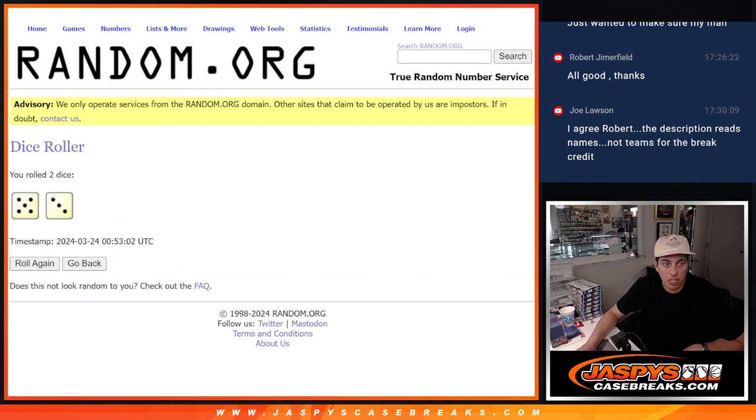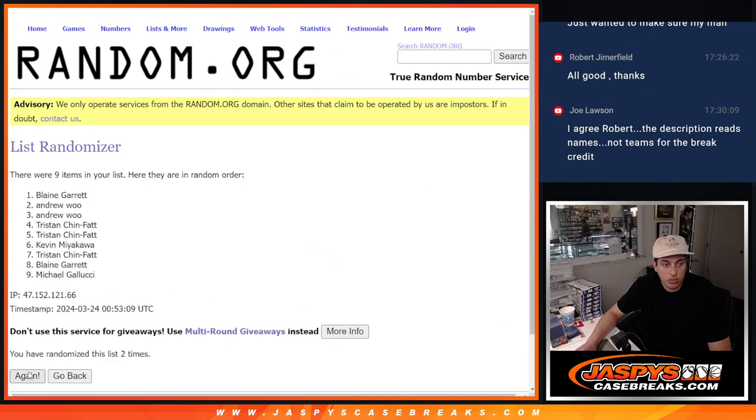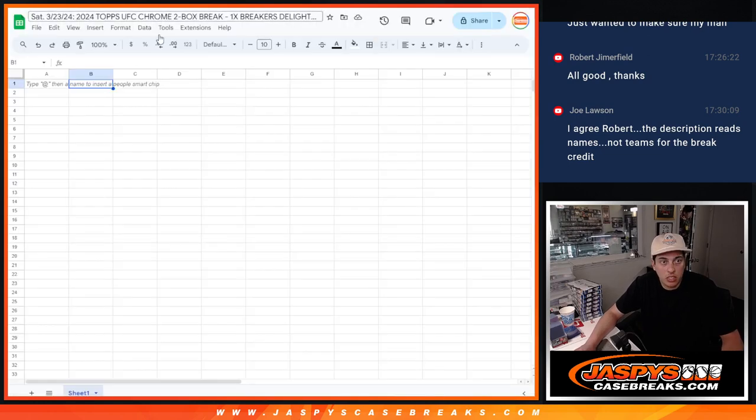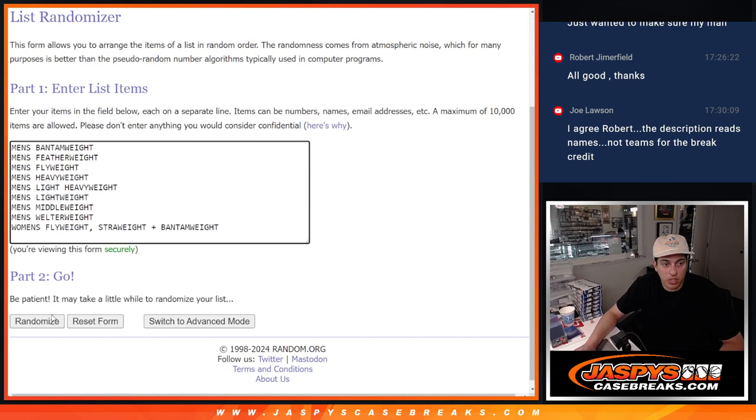5 and a 3, that's 8. It's been 8 the last 3 dice I've rolled. Counting up to 8 — we've got Tristan down to Blaine. Then 8 times again for the divisions.